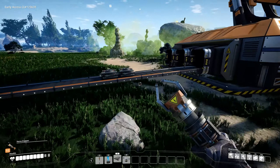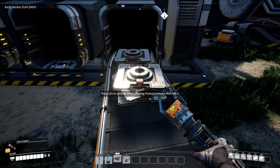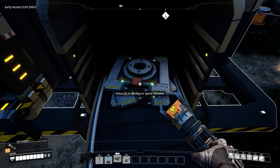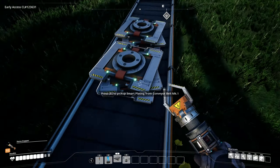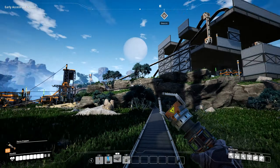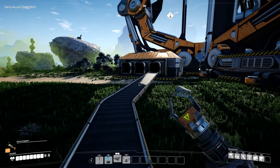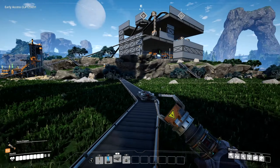Look at that — the first special project parts, smart plating, are coming into our elevator now. It's a pretty cool looking item, and that was the work of about 5 hours of planning just to get this item out of the factories we've built so far in our little factory town. Pretty amazing. So let's just wait now for those platings to pile up.